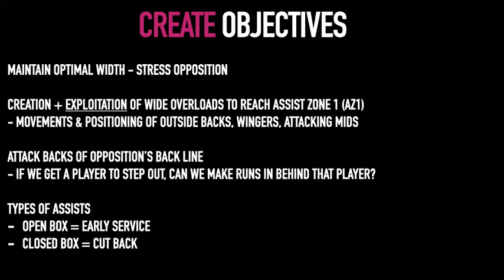We're always looking to attack the back of the opposition line. Now we're starting to look at what kind of assists we can create: an open box calls for an early service, while a closed box calls for a cutback.